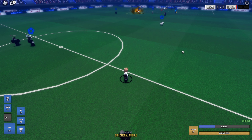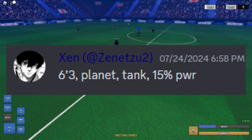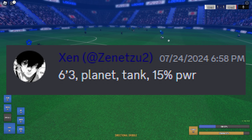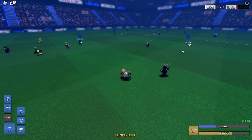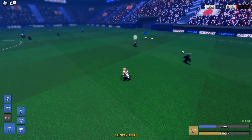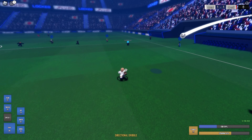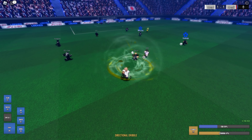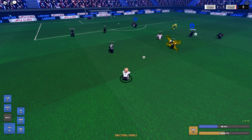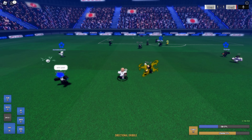Next we got Zen's build — 6'3, planet, tank, 15 power. I'm gonna keep it real: this build is a good 3 out of 10. I don't know what you're about to do with 6'3 planet tank 15 power at midfield — this is just horrible.